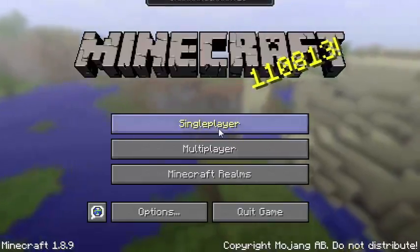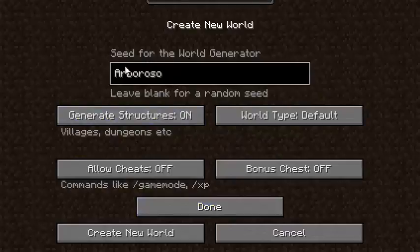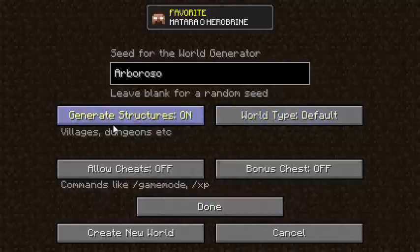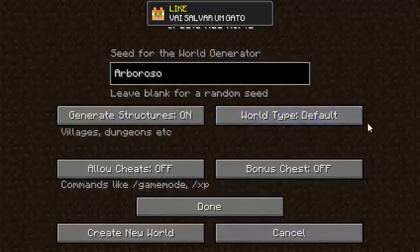Hoje eu trago uma seed pra vocês de vila. Vamos colocar essa seed que é 'arboroso'. Vocês têm que lembrar de marcar aqui no ponto 'generate structures', porque senão não vai aparecer a vila. E aqui no mundo você vai colocar 'default'.